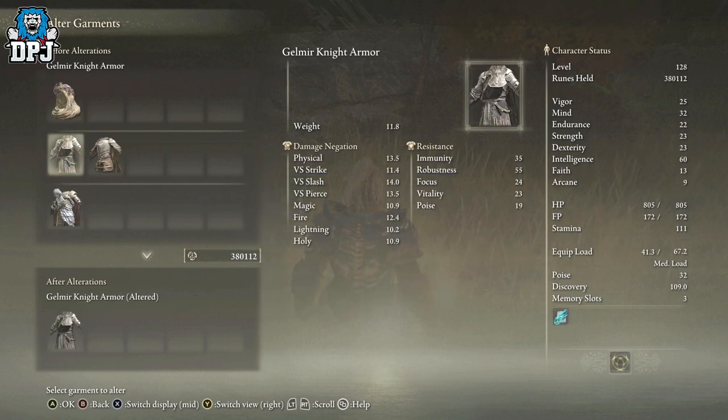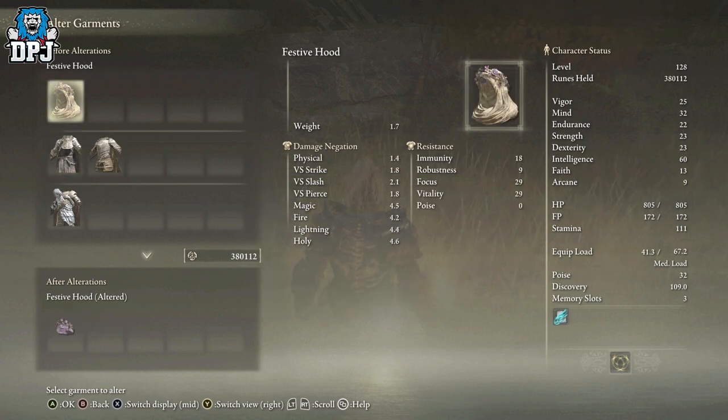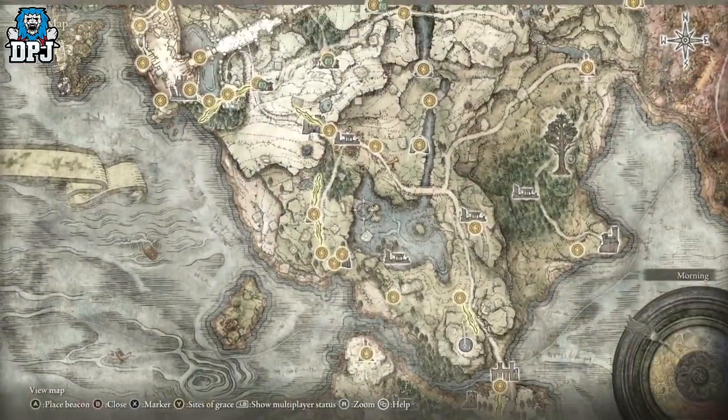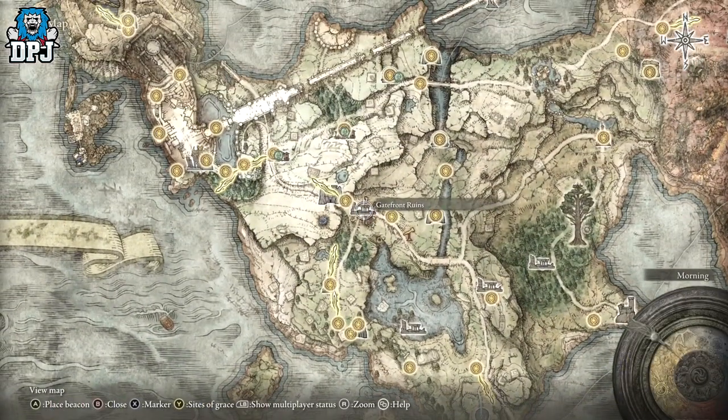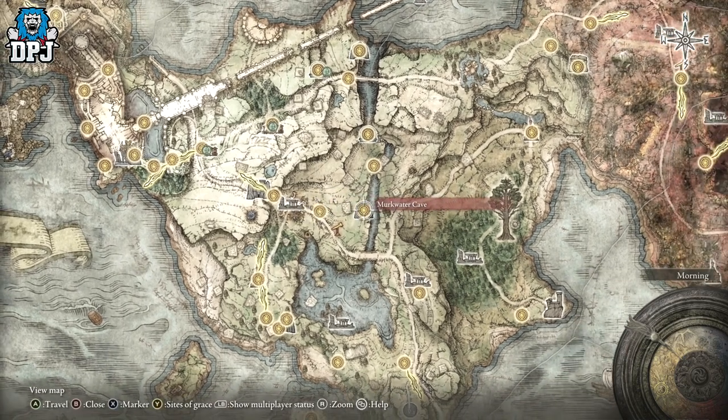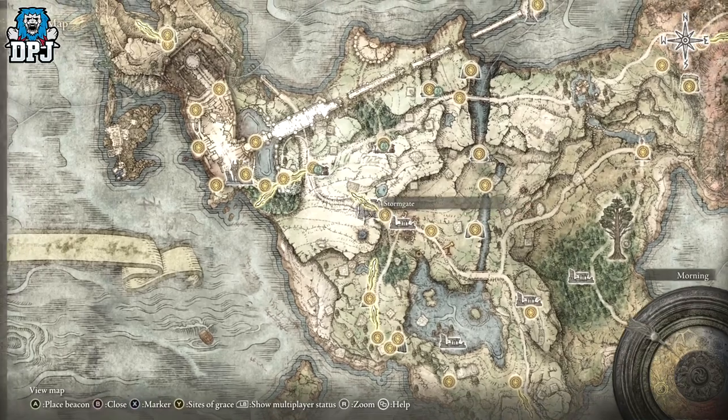There's a slight little quest behind getting this dude and unlocking him. When you first see him, he's hiding in a bush, which is actually quite hilarious. What I want you to do is come to this point on the map right here, which is the also popular early spot that everyone's been to — the Gatefront Ruins.